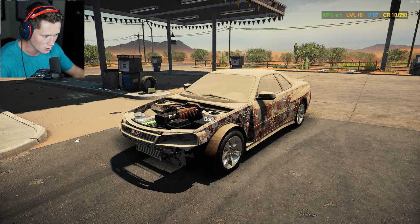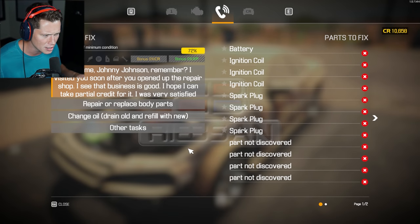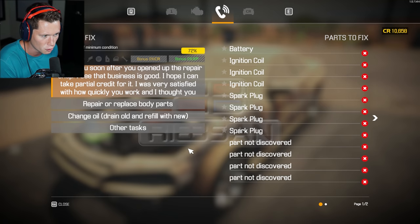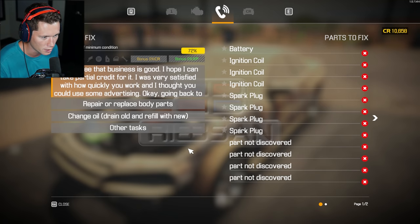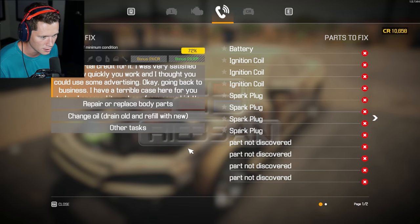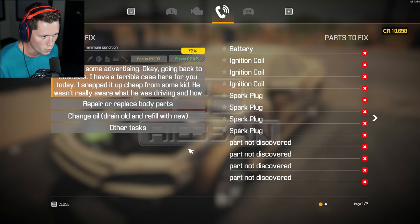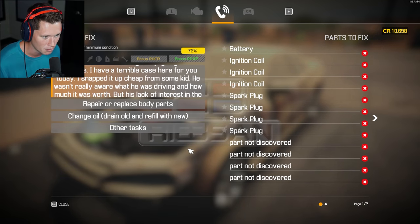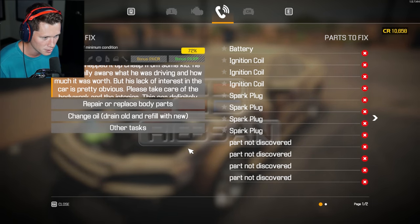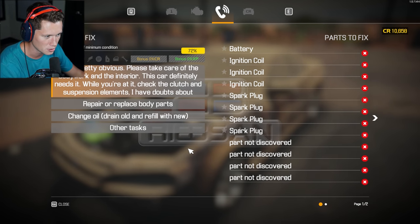We've unlocked some crazy new story missions. This one I accepted — let's take a look. It's Johnny Johnson. He visited us soon after we opened and says business is good and he hopes he can take partial credit for it. He found a terrible case — he snapped up an R34 cheap from some kid who didn't know what he was driving or how much it was worth. He wants us to take care of the body work, interior, and check the clutch and suspension elements.